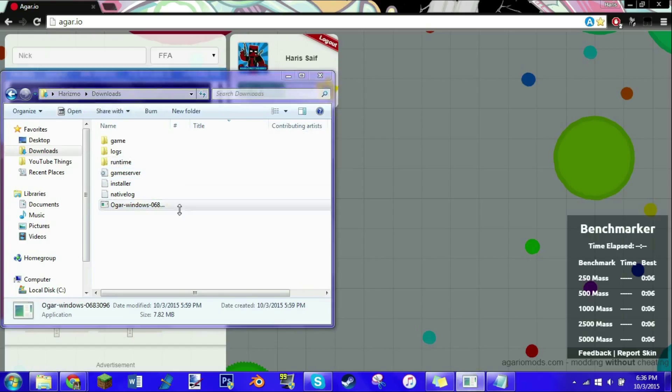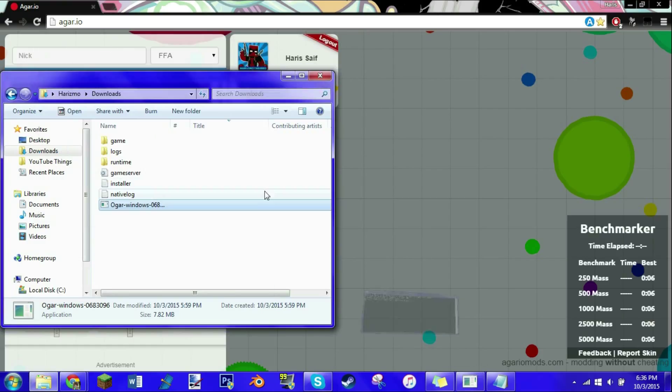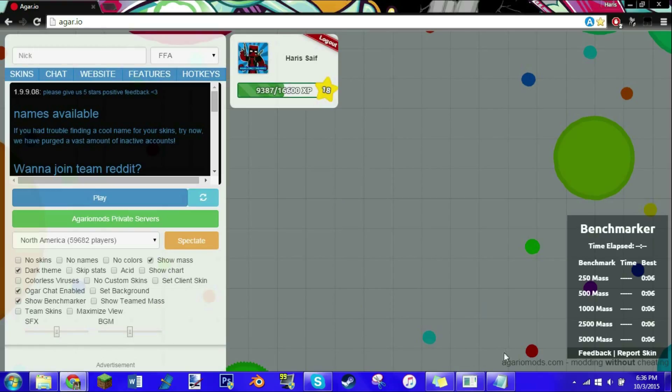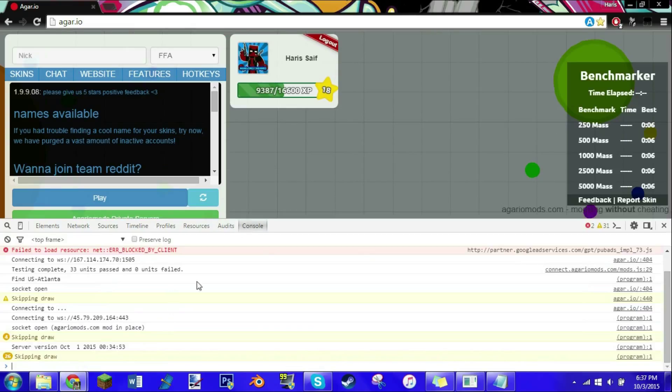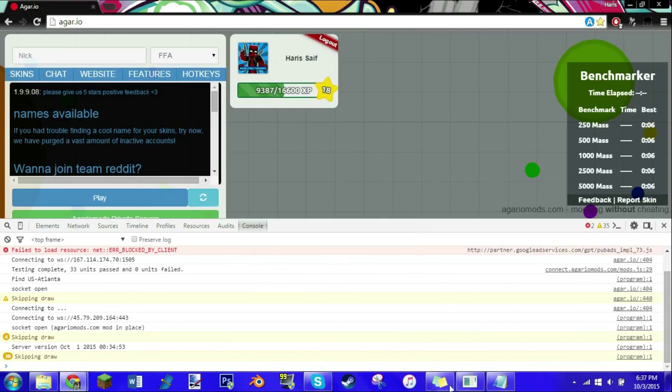The next step is just to launch that up. It should work if you put in the correct port, and then you just want to minimize that. Minimize every other tab, and go to agario.io, press F12, go to console. This will only work if you have this little CMD file open. And then you just want to type this in — it'll be down in the description.